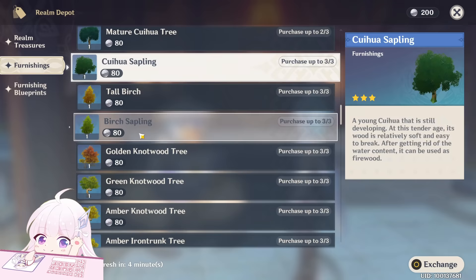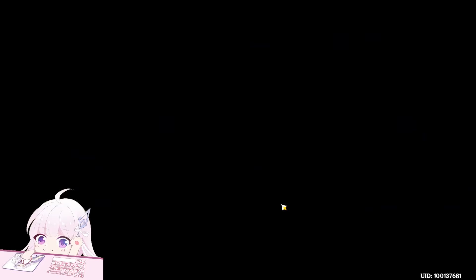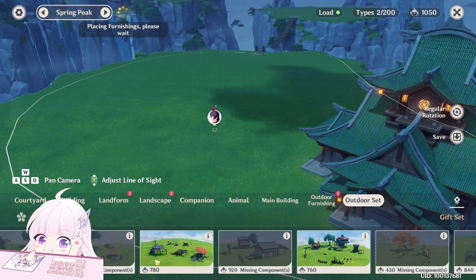Remember that some of those sets you can only buy from the shop — you can't craft them. Now I can deploy that one.